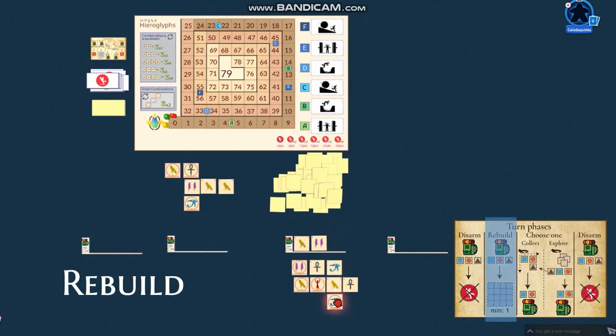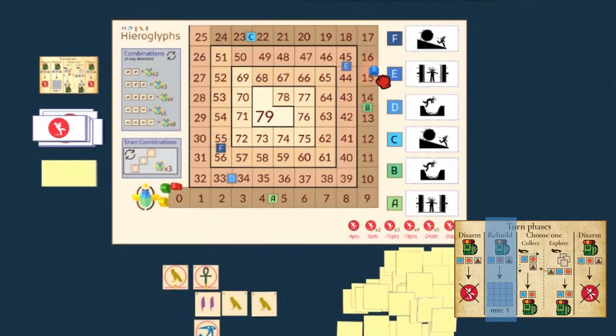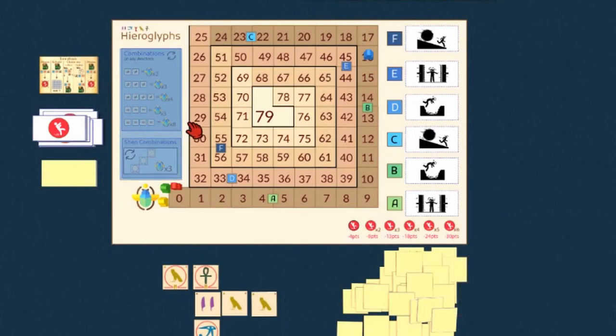Using the fragments stored in the rucksack, a player will rebuild their table by always placing a fragment adjacent to another. By doing that, they may create a combination, score points, and advance inside the pyramid. There are two kinds of combinations: the chain combinations and the common ones.